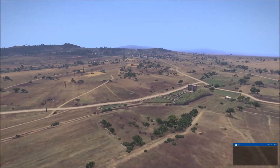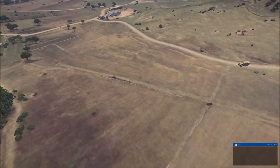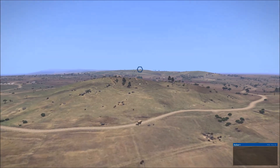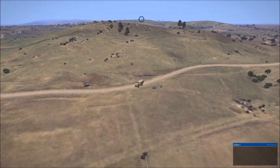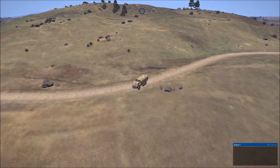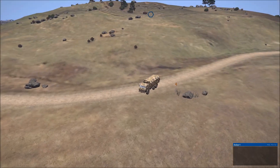The good thing is, if we had a forward observer — say on that hill — they would be able to tell us which direction the shot went wide. As it looks like we've overshot the target, we'll know our elevation is either too high or too low. In this case it's probably too low, so we'll bring that up to bring the rounds in to hit the target more effectively.